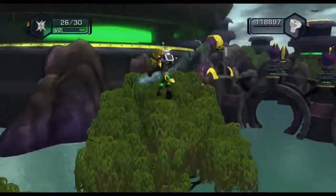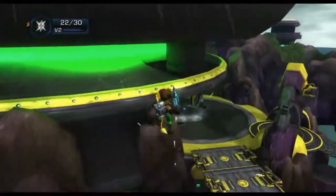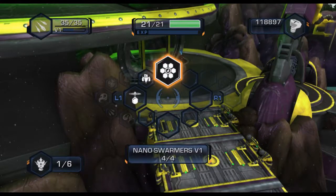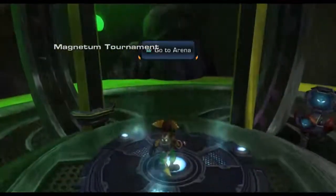It's mainly because the game does not want you in that position. So all in all, what you're going to want to do is, once you're about this spot, pull out your Shard Reaper, pull out your Nanoswarmers, and go into the arena.